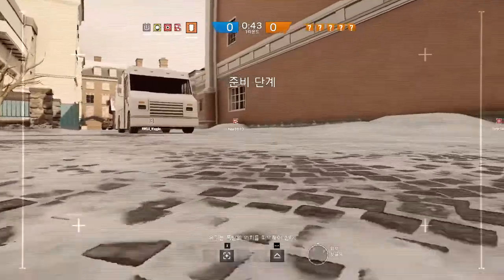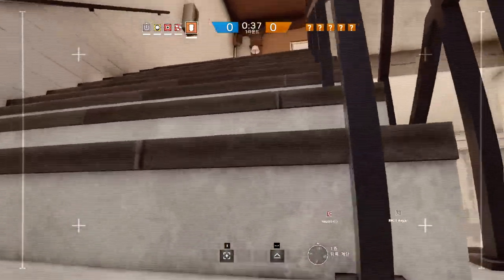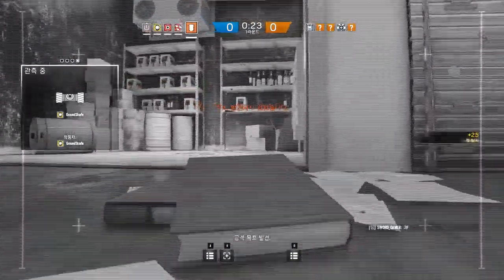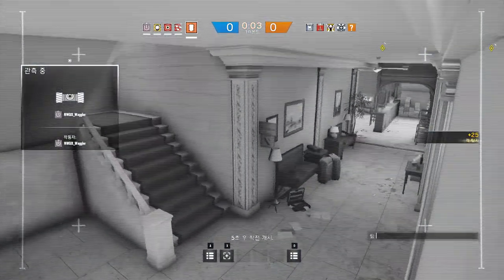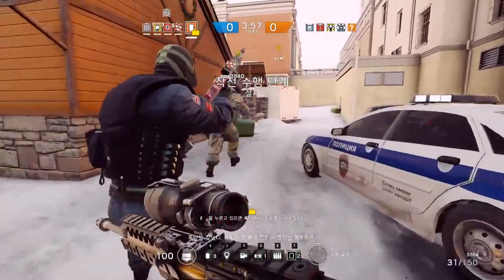We need to locate a bomb. Be advised, your drone has located a bomb. Enemy located. Ten seconds to go. Five seconds to go. The defuser is now secured. You found the bomb. Make your way to its location and defuse it.